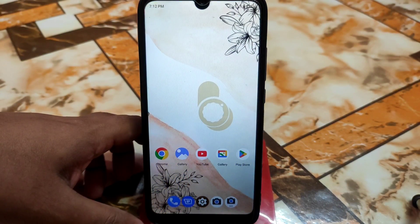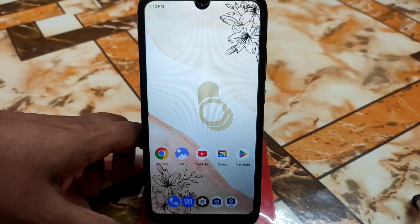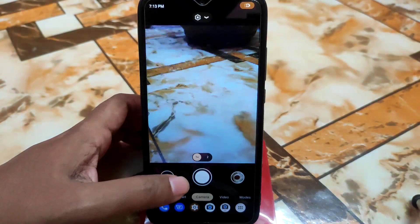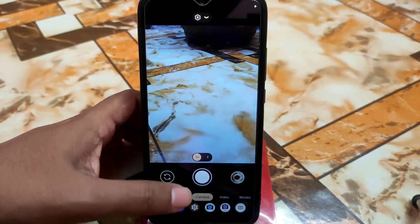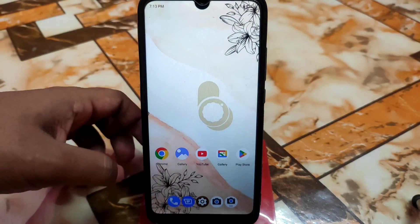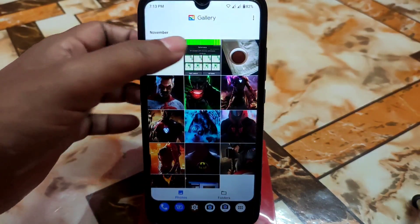There was an issue in the November security update where you'd get a GCAM freezing issue — you wouldn't be able to use any GCAM. But in this build, that is fixed. You can easily use GCAM 8.4, 8.5, or 8.7.4 or any lower version, but 8.6 cannot be used. I tested it and it's perfectly working with no issues. The default camera is also perfectly working.